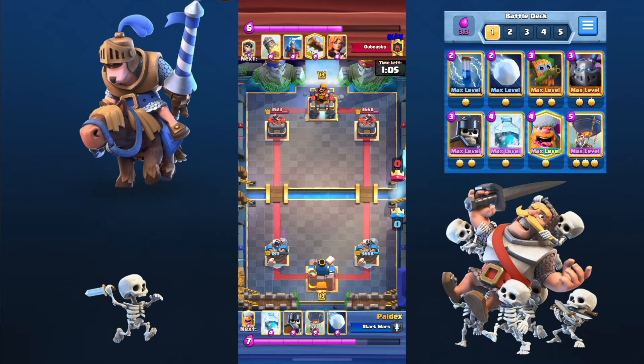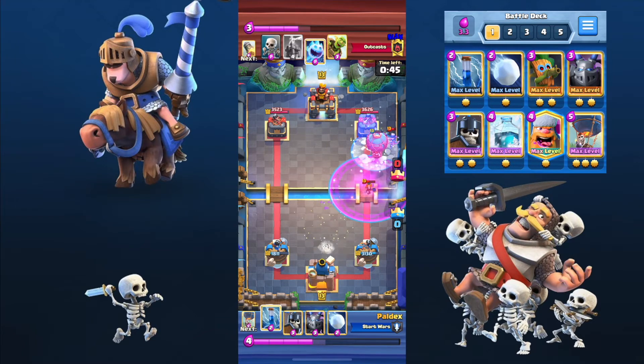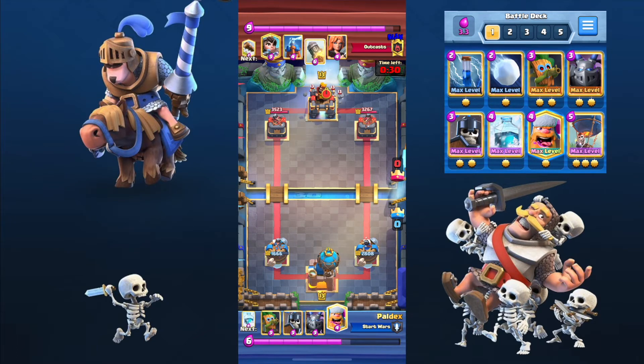I'm not sure how these 2 Skeletons didn't connect either — I got really lucky this game. This is why it's a 90-10 matchup: whenever I drop my Balloon, he can just Rocket my Balloon and there's nothing I can do. Actually there is something I can do — I'll do it later. 1 HP Balloon. And since he cycles so fast because he doesn't have his Goblin Gang, it doesn't matter if I cycle 2 Balloons — he'll have 2 Rockets for my 2 Balloons.